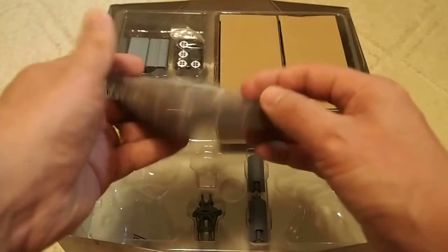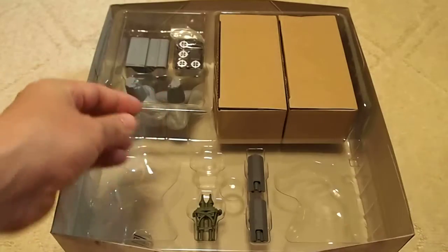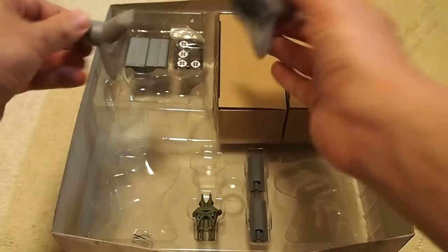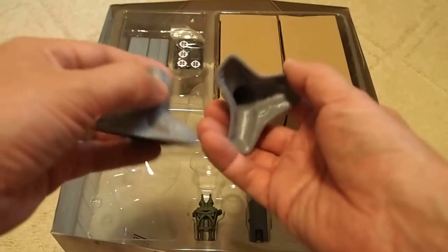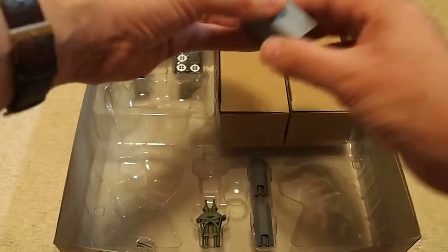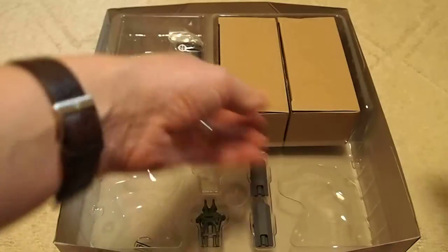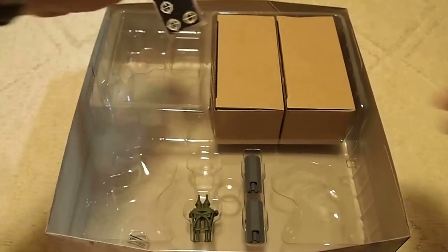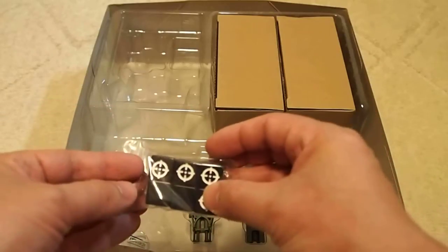You also get unit terrain cards, which you put out on the terrain to indicate different kinds of terrain. We have two tank traps here — you can see these are plastic, very nice, good quality. You also get two ammo crates as well. In terms of other pieces, you get six dice that are ready to play with, already marked.